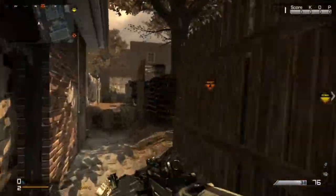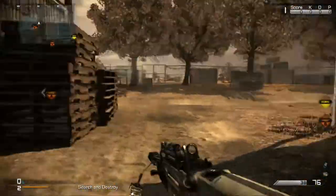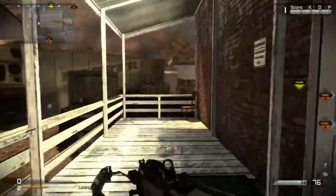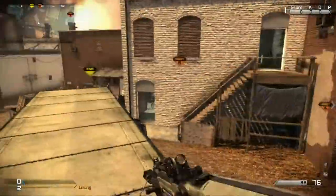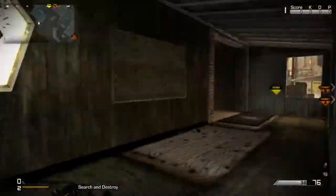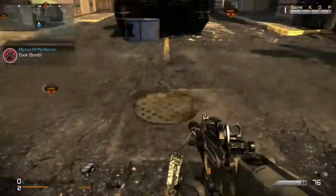Going over here we got a building, and then this is a fence. Coming back here we got a three-piece spot — it's very common to use that as a 3P and planting in that corner. This is porch, and this is Porter or blitz semi, whatever you want to call it. We got bakery stairs, back bakery, wood truck, bar window, back bar, and front bar.